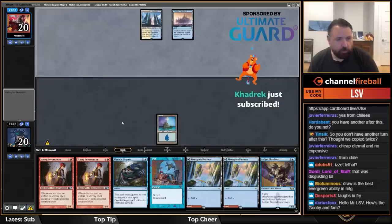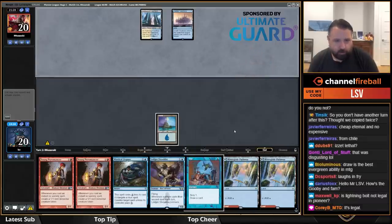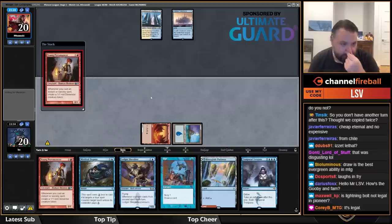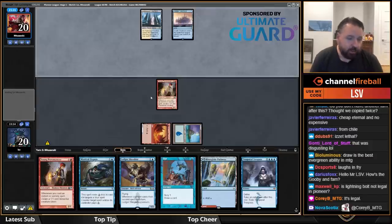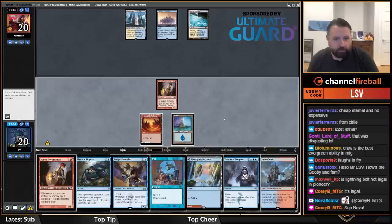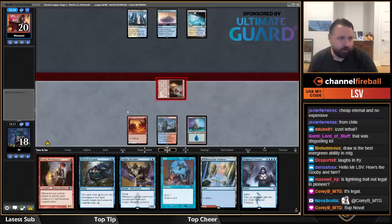I don't really see a reason to cast Opt here — let's just go Pyromancer because I don't have anything to play on turn three. I have Mystical Dispute, but my plan was to play Ledger Shredder and leave up Dispute plus Opt. Let's attack first.